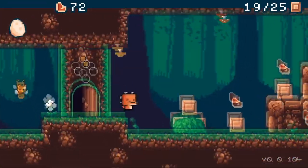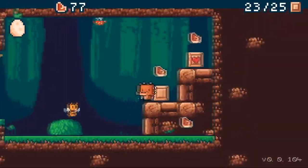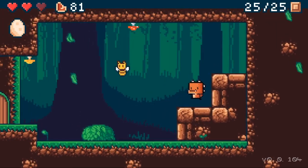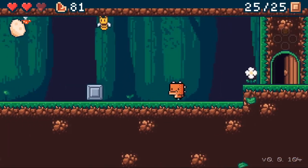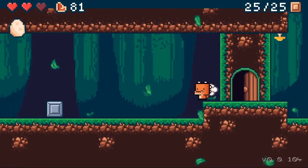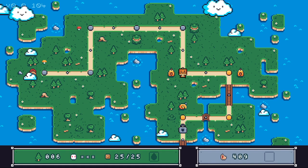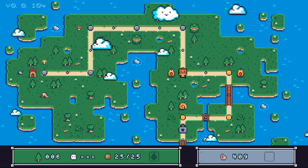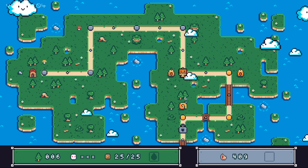You can get stun locked and die pretty easily so you gotta be careful. I would like to see that stun reduced. Wait — I didn't think I could hit them on their heads! That's something new and interesting. I'll have to figure out how I did that, because I've tried to jump on his head before and was unable to. On these levels there are enemies on the overworld and then you've got the beehives, which ties the overworld and level connection together — really cool.